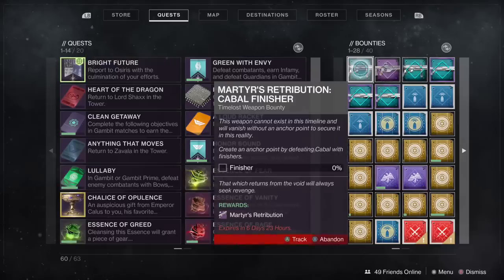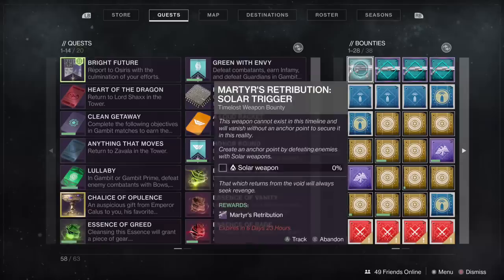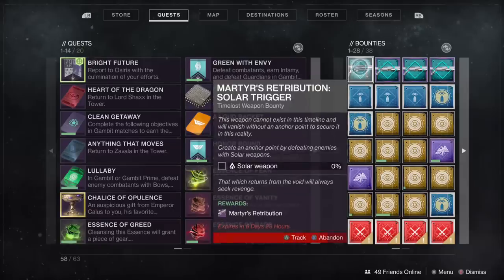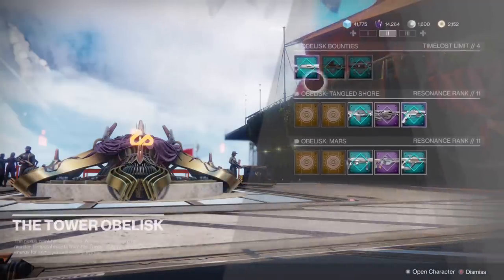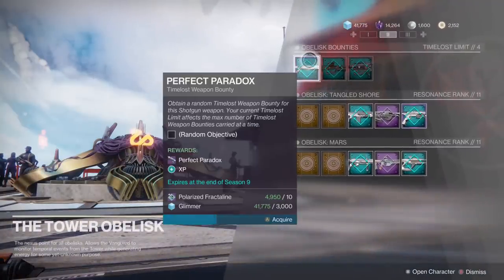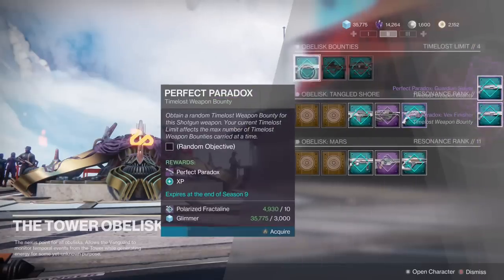This is specific to the Perfect Paradox bounties. Glenoth was able to determine the cause, and that's 3 specific bounties. These bounties do not count towards your time lost bounty limit, so by collecting them first, you can still pick up 4 bounties of any type. Those bounties are the Perfect Paradox Boss Slayer, Public Defender, and Vex Slayer.